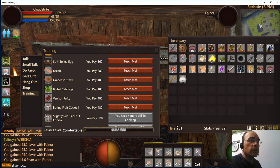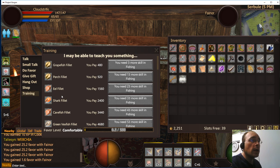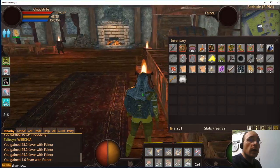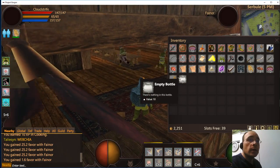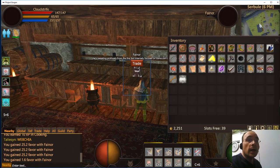It costs 480 councils to learn that recipe, but right now I don't think I want any more skills, so we're going to skip that. And that is pretty much it on gifting.